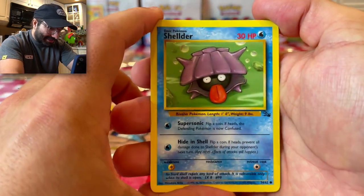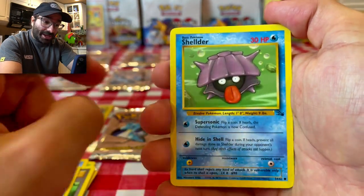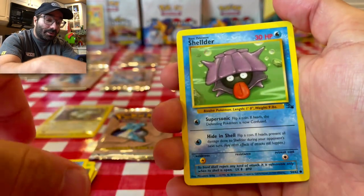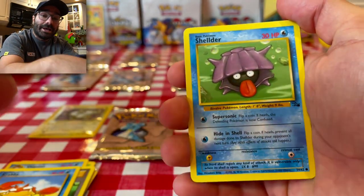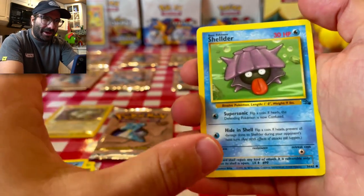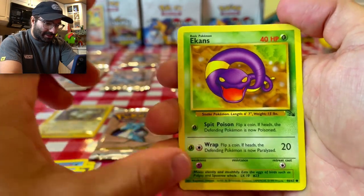Shout out to Strong Island. Here we have a Shelder — so we got the Slowbro and a Shelder. Now I know Shelder doesn't evolve into Slowbro, but in the anime, Slowpoke will put his tail in the water, Shelder will bite it and then they'll morph into Slowbro, which I always found very fascinating. That really is a really cool thing that they did in the anime.